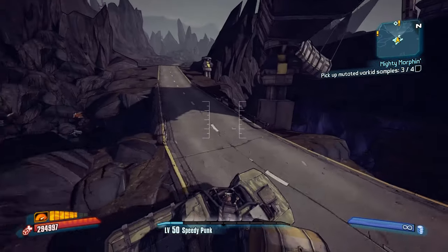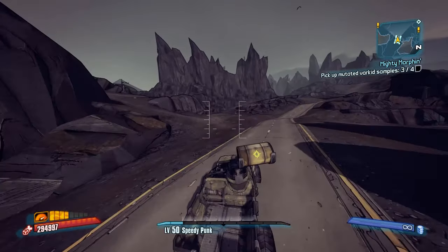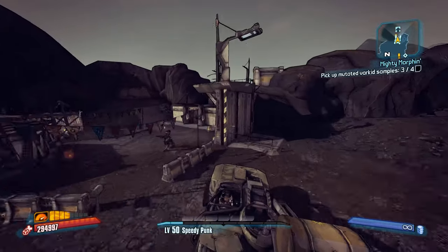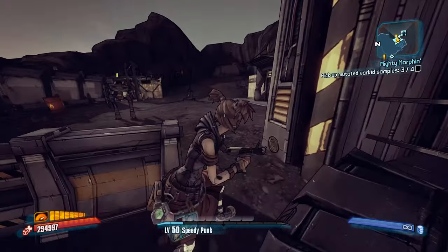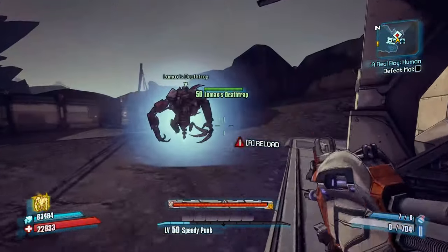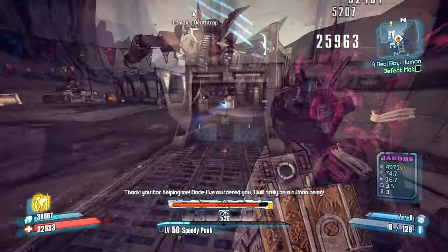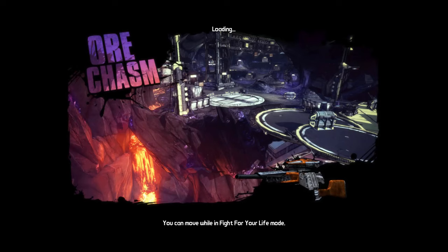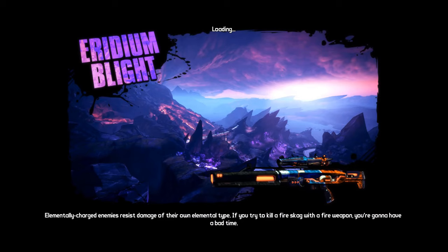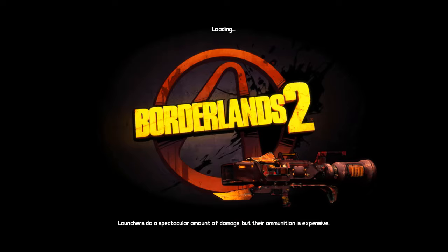Let's get into this. We're going to load into TVHM to do some final preparations. First, head to the Eridium Blight. Right in front of the entrance to the Orchasm, which is on the south side of the map, there will be a loader named Mal who will give you the Real Boy quest line. You want to do this entire quest line with the last quest's objective being to kill him. After you kill him, travel into the Orchasm and back out again.